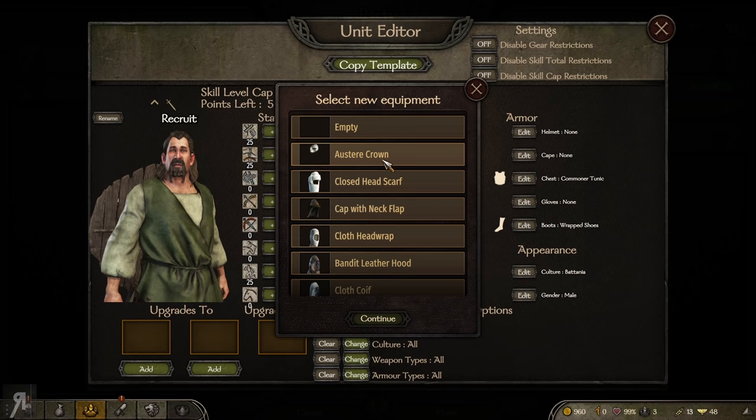This is where it gets even better — you can create your very own troop tree. There's this base unit, and then I shift-click to add another tier, and another, and another. As you can see, the skill level cap and the points left increase as we go forward. You can customize every single aspect of these units however you want. This is a tier 5 unit — I believe that's the maximum tier.